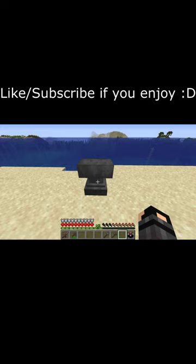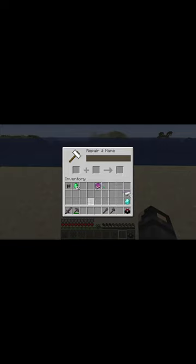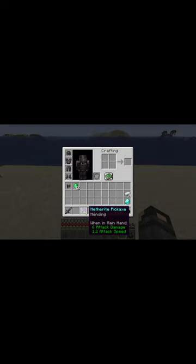The third way to repair tools is the hardest, but is also the best. It involves a mending book. Once you have this book, take the item you want to enchant, put in the mending enchantment, and voila — you have mending on that tool. This won't repair the item right away, but the next time you gain experience, it will repair.